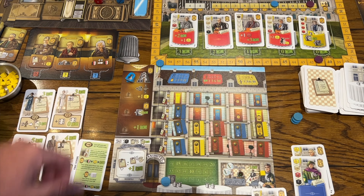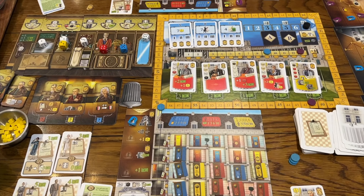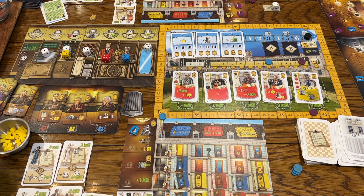Over here we have the celebrities — yes, that is J.R.R. Tolkien visiting your hotel. You'll notice there are now some blue, red, and yellow dice in the pool. These are going to cost you to use, but you get the power for the rest of the round. For instance, Tolkien: when you fill a room through any measure, collect two points. Depending on when you buy them, they'll be worth up to one, two, or four points. You've got Freud, Einstein, Frida Kahlo, Mata Hari — a lot of different people to choose from.